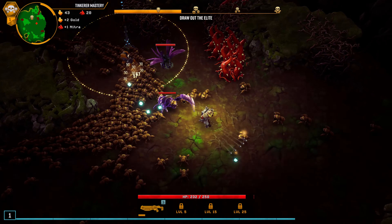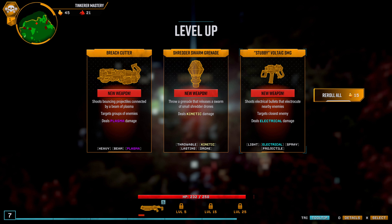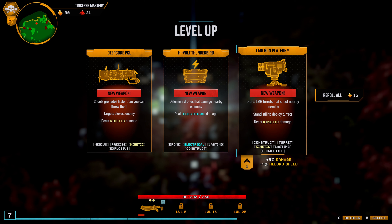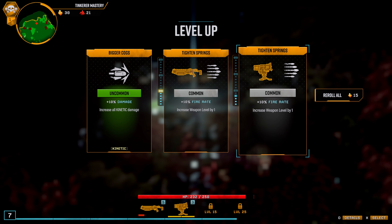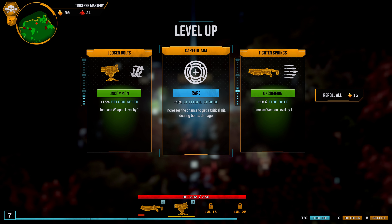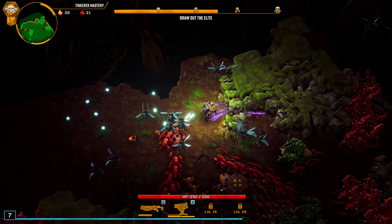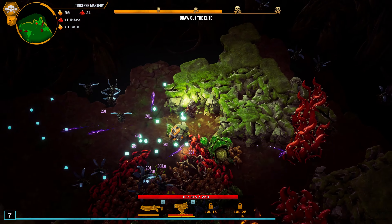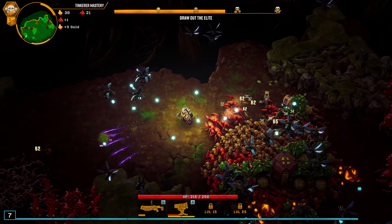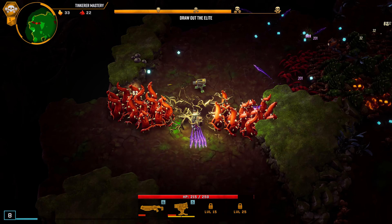I'm going to go for some armor. Let's check the LMG — yes, it's plus 9 damage and 9% reload speed. And we have plasma here. Create chance? Not really. I'll focus on trying to get both weapons up to level 18 as soon as possible, so we're just prioritizing weapons for now.